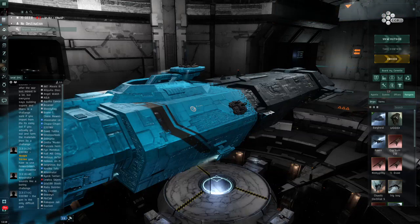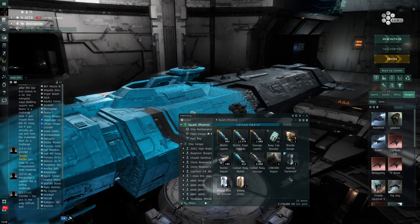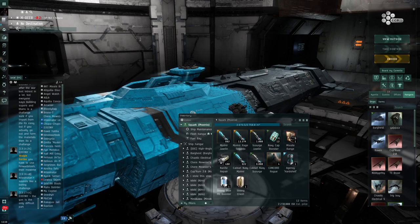Hello, and welcome to this video. I am currently sitting in a dread for a very specific reason. I will be doing these wonderful new sites that are generated by launching a Concord Rogue Analysis Beacon. These are the beacons that you need to launch the new capital sites introduced in a recent patch by CCP.